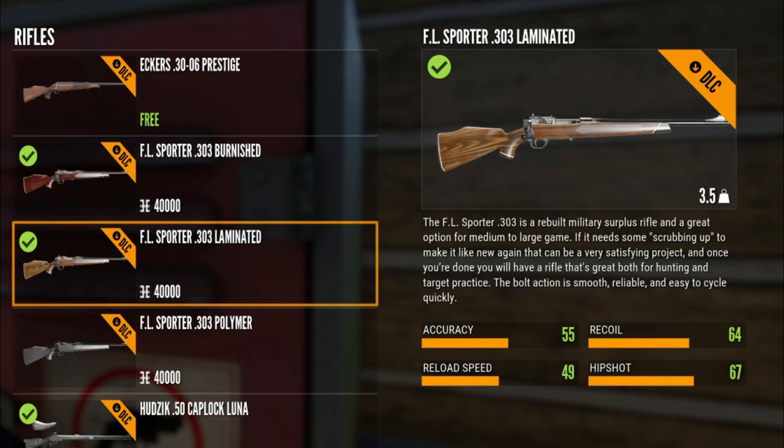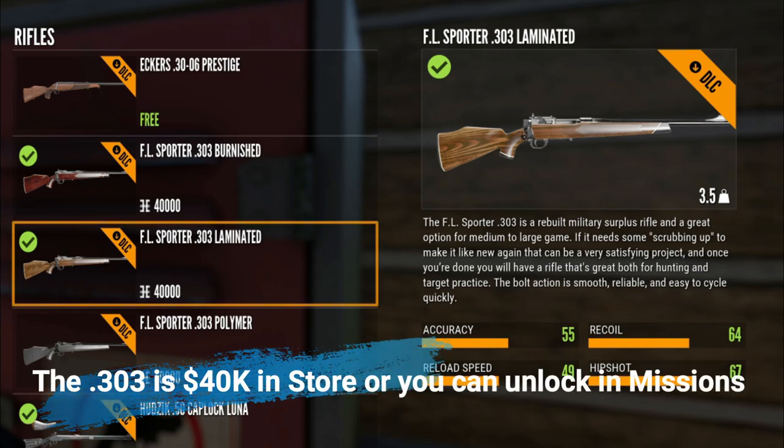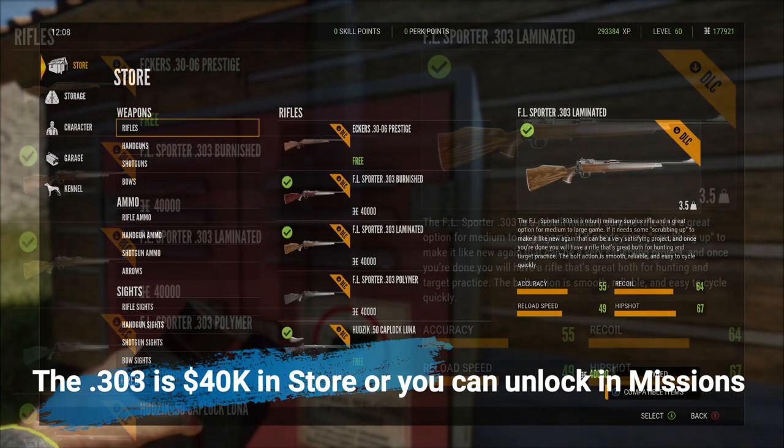If you're not in a hurry and you do own Te Awaroa, you can just do the missions and not pay the $40,000 to get the 303 - though you still have to pay for ammo.